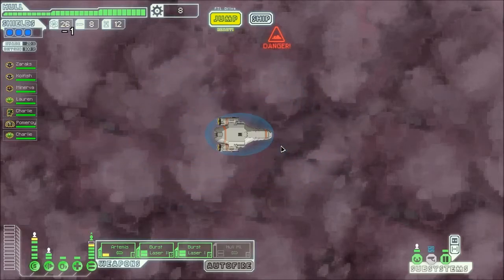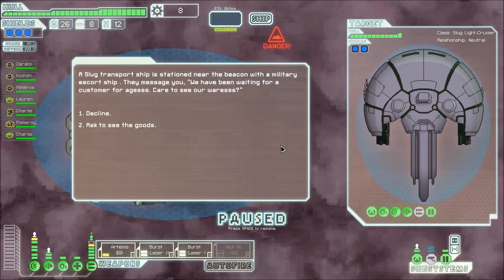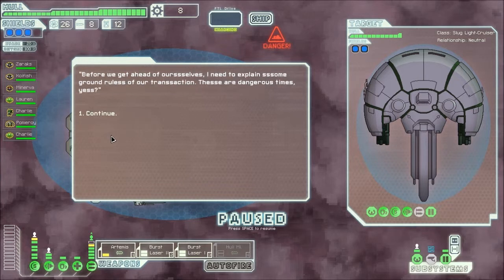Jump down to the next beacon — whatever comes first. A slug transport station near a beacon with a military escort ship. They message us: 'We've been waiting for a customer for ages.' We get the S. We haven't got any money, but...